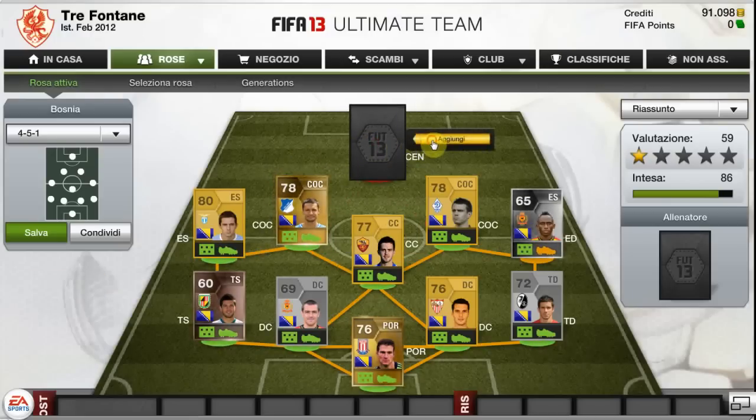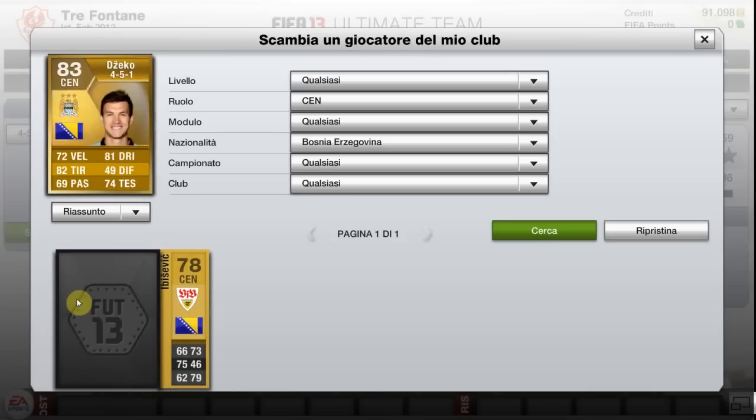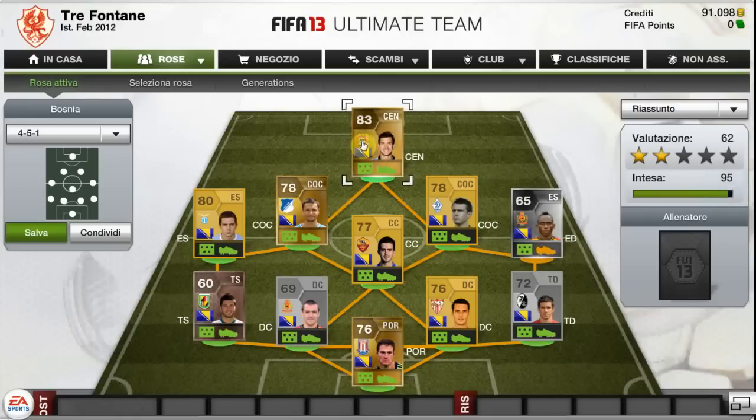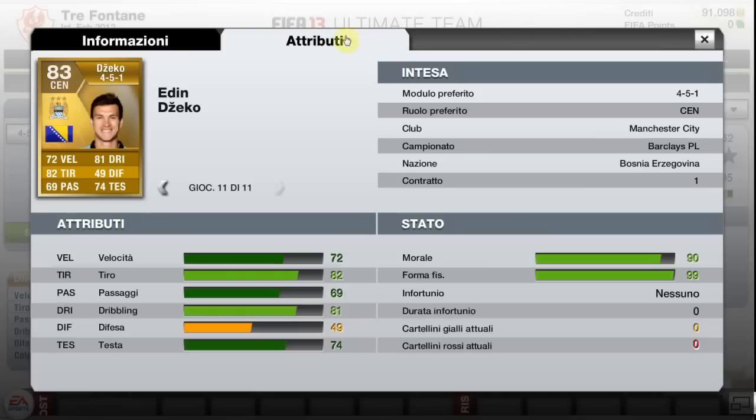Now let's move on to the striker. As you'd all expect, it's Edin Zeko of Man City — it could be no other person. He scored so many goals: 74 games, 79 goals, and that's just incredible. In a better team he would score even more. I had him in FIFA 12 and had to try him in FIFA 13 — he's even better. He's got 72 pace, 82 shooting, and 81 dribbling, which is really good for a striker. He's just a beast.